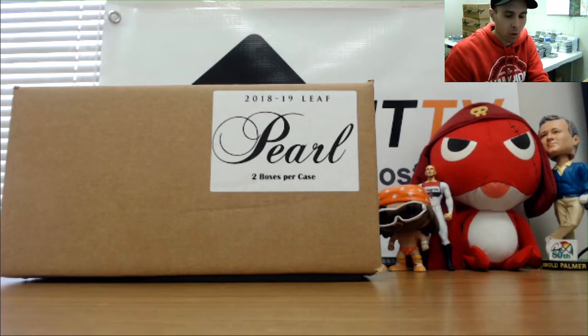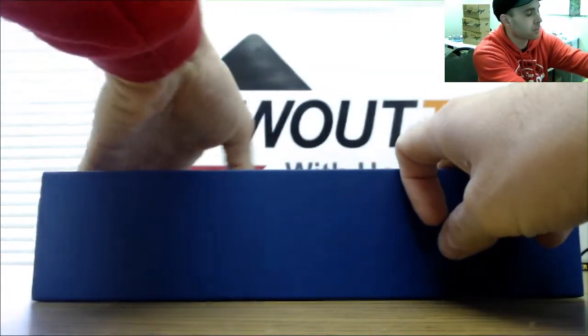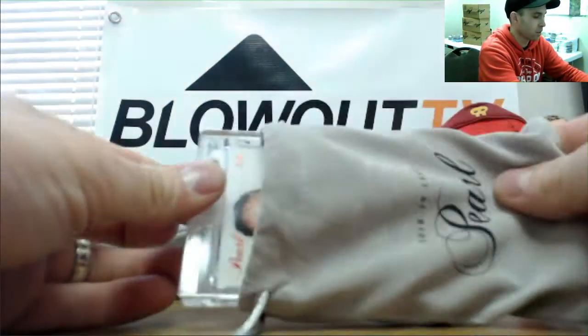All right guys, this is our Round One Leaf Pearl Multi-Sports random hit case break. Appreciate you guys all joining — just came in fresh off the truck. Should have 22 total cards, 11 per box. The hits ship in pouches; the common pouches are pretty nice. All right, here we go — we got four, four, and three, makes 11.